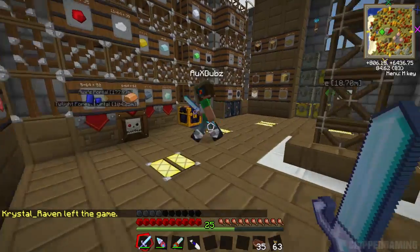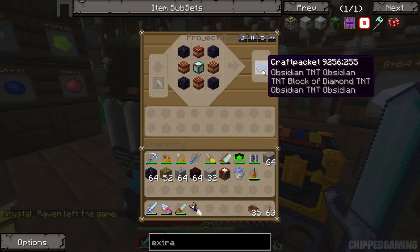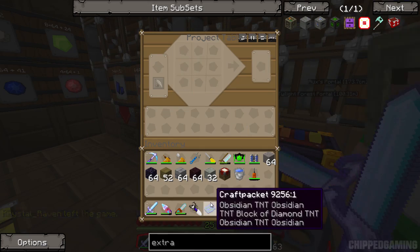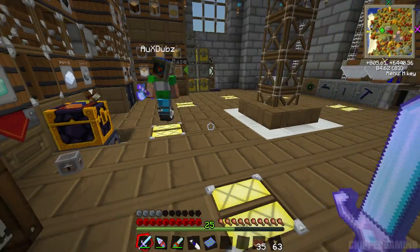Should we get started and get some diamond shards up and running? The first thing we need to make is a craft packet, and we also need something called a craft packet stamper.